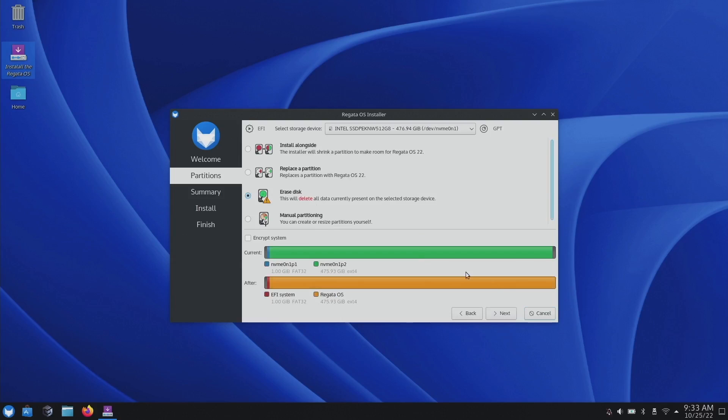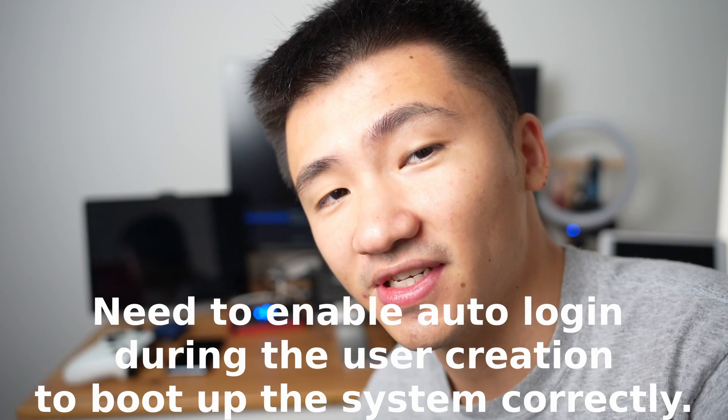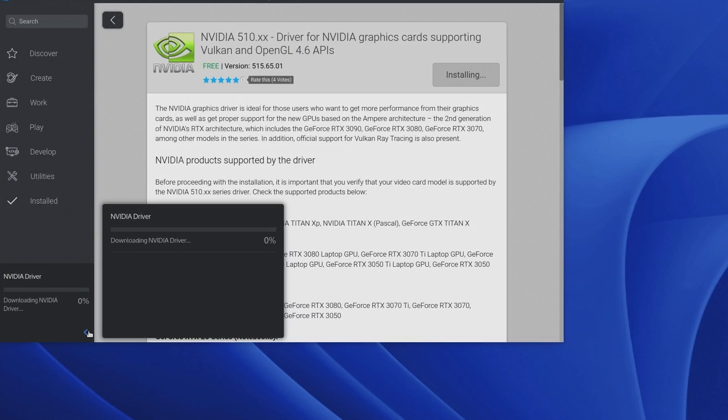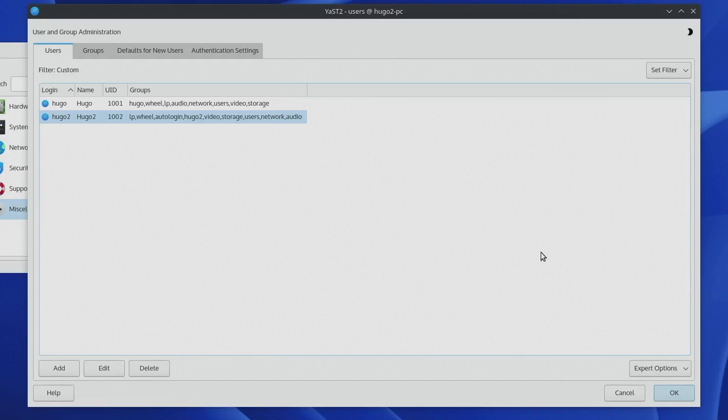The second installation was quite smooth — nothing happened during partitioning and the system rebooted to the user creation screen. The issue this time happened at the user creation section: I already created the user, but it rebooted back to the user creation page. After this happened twice, I figured it out on the third try. Good job again for no logging. After getting into the system, I was able to install NVIDIA driver 515 again, and thankfully the progress bar showed up this time. While waiting, I wondered if I could remove the auto-login feature, so I turned it off — and the system was able to boot up properly without auto-login after NVIDIA driver installation. It looks like the system is working properly this time after installing NVIDIA and running system updates.